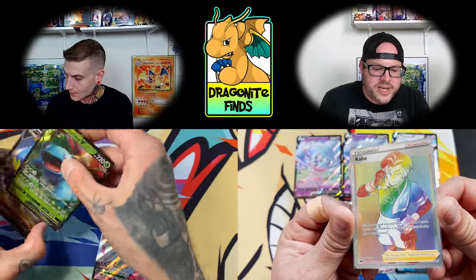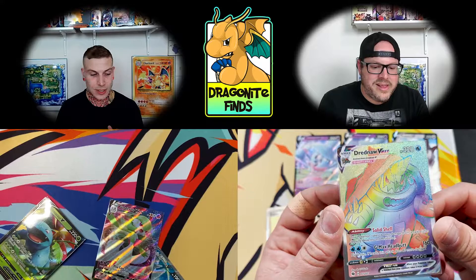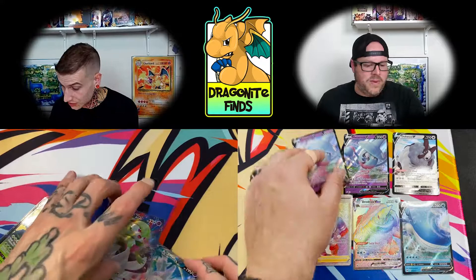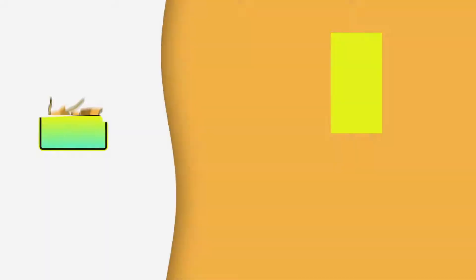For the real ones: I got this full art, my Venusaur V, a V-Max — and that's pretty much it. The full art was really the winner for me. Tony, let's see those double rainbows — we got the Kaboo, and that finish looks so sweet. And then you got that Dreadnought V-Max. Not bad — we opened up five boxes, 20 packs each of Champion's Path. I know this is a tough pull rate. Hoping to see that Zard, not a big winner but we still got some great cards. Thanks so much for watching — be sure to give this video a thumbs up, click that subscribe button, new video every week. See you next week.